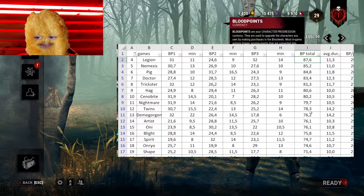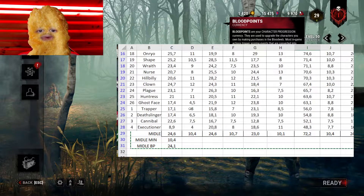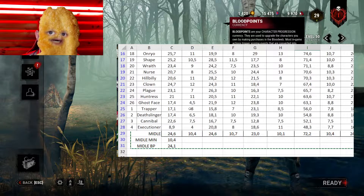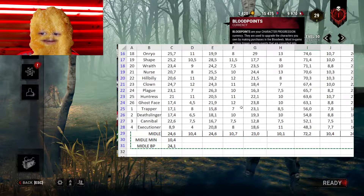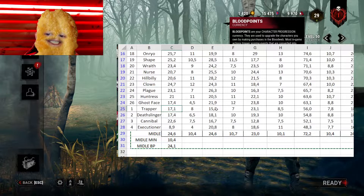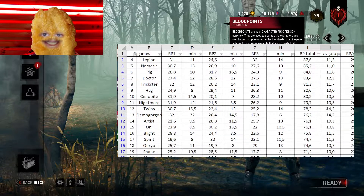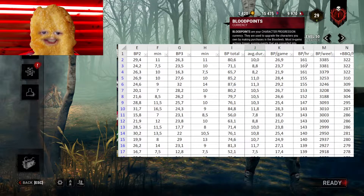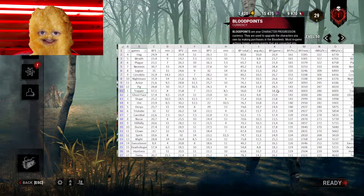For example, I started with Trapper and played three games. Because Trapper needs to go through the map, collect traps, and place them, I played versus very good survivors and they finished generators really fast. Games were like seven to eight minutes maximum, and I earned only 15k–17k blood points per game — a total of 56k. But that's an average of eight-minute games. Doctor is 12 minutes. So Trapper can actually farm far more than Doctor based on time spent in the game.